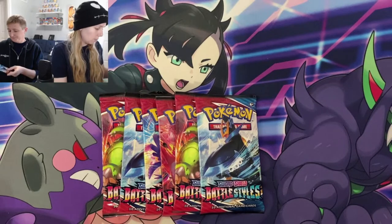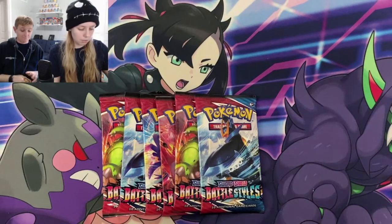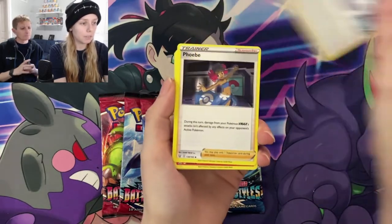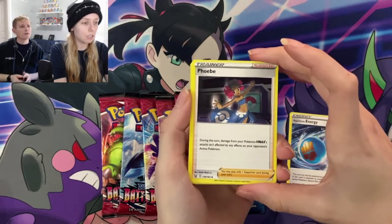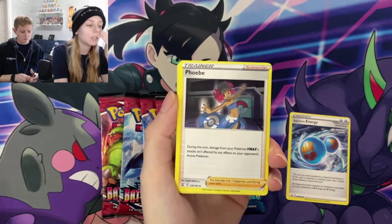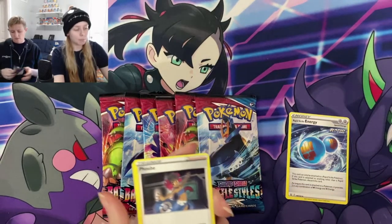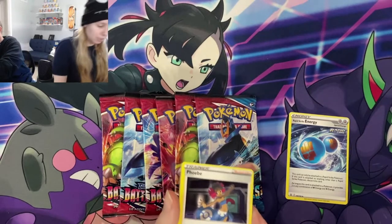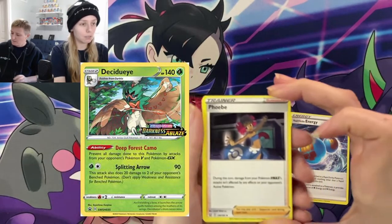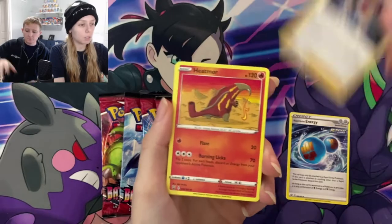Pack number three for me, pack number five total. All the green code cards today — it's a little frustrating. Tyranitar. Rapid Strike Energy — we already read that one. Phoebe: during this turn, damage from your Pokemon's VMAX attack is not affected by any effects on your opponent's active Pokemon. So if you were up against a Decidueye that has an ability preventing VMAX or GX Pokemon from attacking, using this card would still allow your Pokemon to attack and hit that Decidueye for damage, because that ability is an effect on your opponent's Pokemon. Pretty cool.